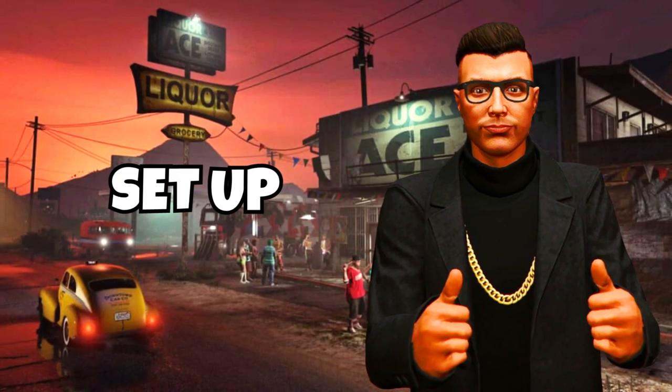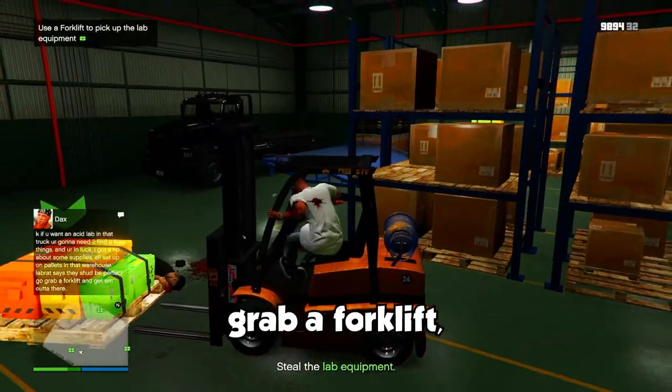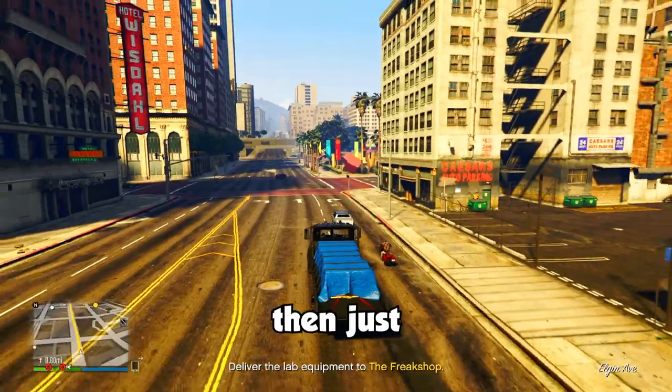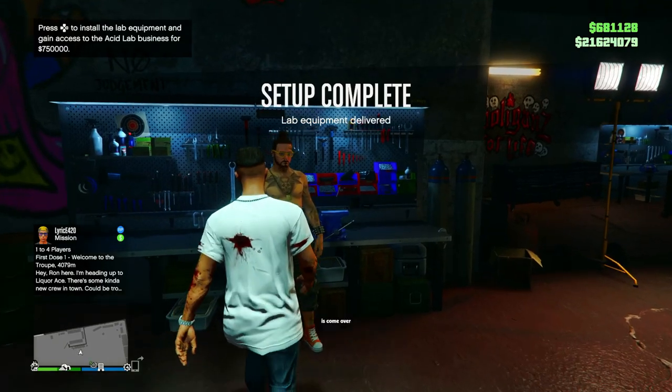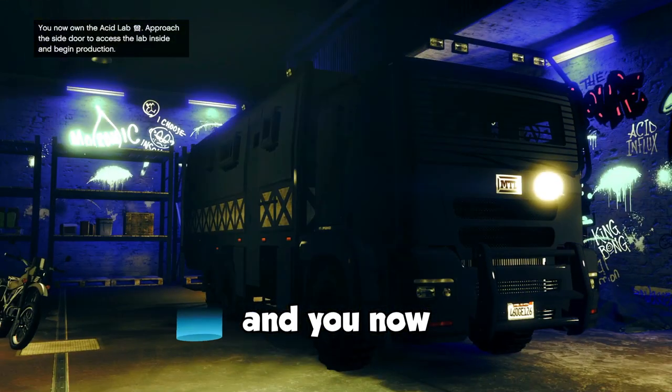In order to set up your Acid Lab, you're going to need to head over to one of these three locations on the map. Once you're there, take out these dudes, grab a forklift, and load up the supplies on the back of this truck. Then just take it back to the Freak Shop. All you have to do now is come over to the Vehicle Workshop and pay the $750,000 fee and you now own an Acid Lab.